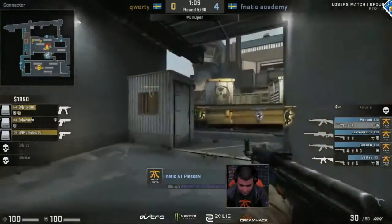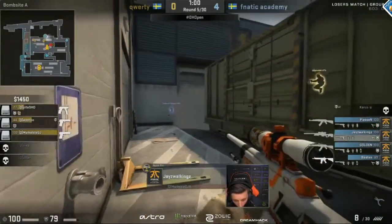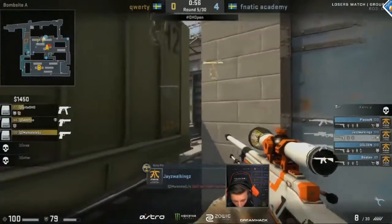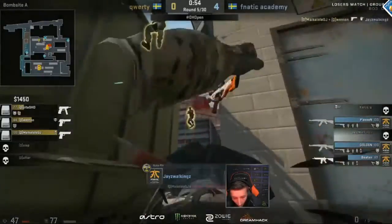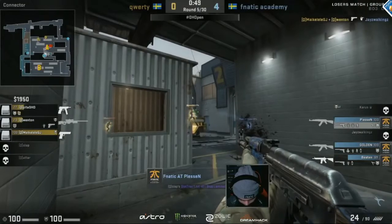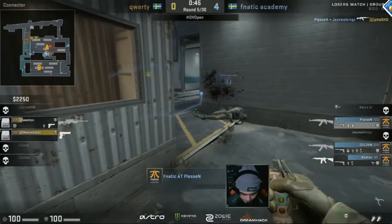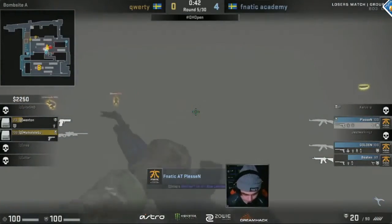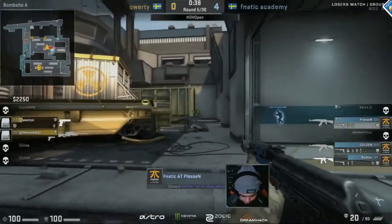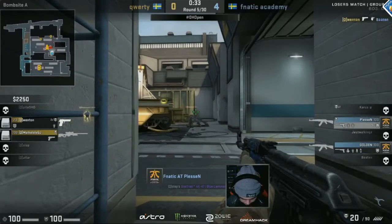Now the alarms have been sounded — everybody's just going to rotate. Unless they get the bomb planted soon, it's going to be tough. They're spreading across the site, making the Fnatic players hold, causing some hesitance. What JayZWalking hasn't noticed is the player above him — they double team him, take him down, and it evens out into a 3v3. There's an AWP in the hands of Ventan, but patience pays off for Fnatic. Plessen takes down Peta, smokes himself off to buy room to push out against the bomb.